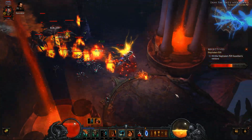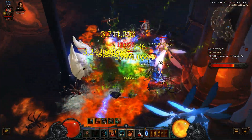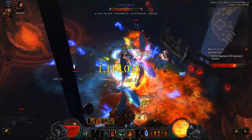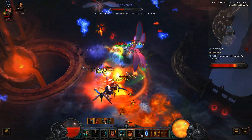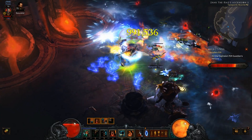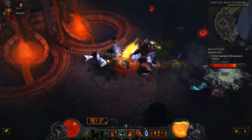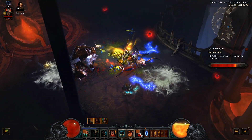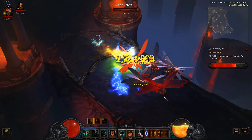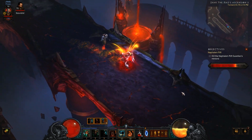I'll try to find a bigger pack of mobs to show you what I do when I use my Berserk. Here we go — two packs, not as much but better than nothing. Everything just explodes. I had to use a healing potion there. Some frozen on the ground — I usually try to run away from it. As you can see I owned about 20 white mobs and two elite packs in maybe five or ten seconds.